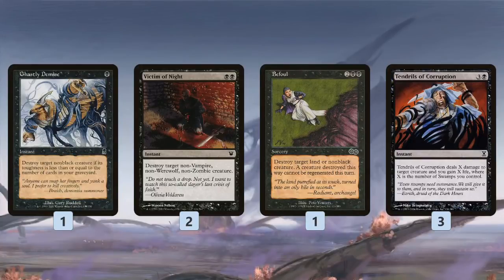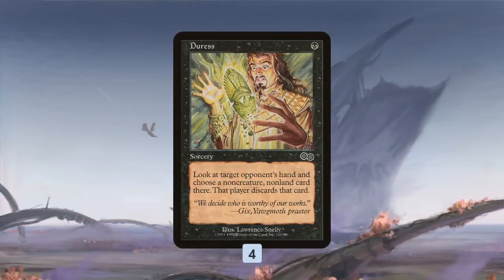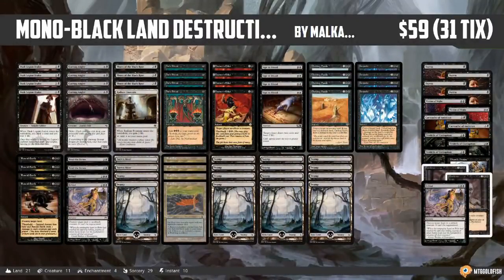In the sideboard, we get a ton of ways to customize our removal package. Ghastly Demise can be super cheap, Victim of Night hits pretty much anything, Befoul combines land destruction plus creature destruction, and Tendrils of Corruption not only kills a creature but can gain us a decent amount of life against aggro decks. Pestilence gives us a sweeper-type effect, Cartouche of Ambition provides life gain and removal for small creatures, and Duress deals with counterspell-heavy decks like Delver and Control. And that is Mono Black Land Destruction for Pauper.